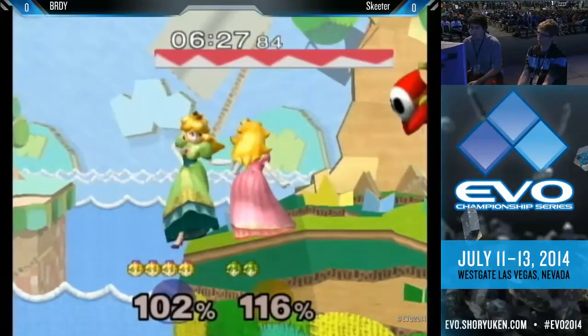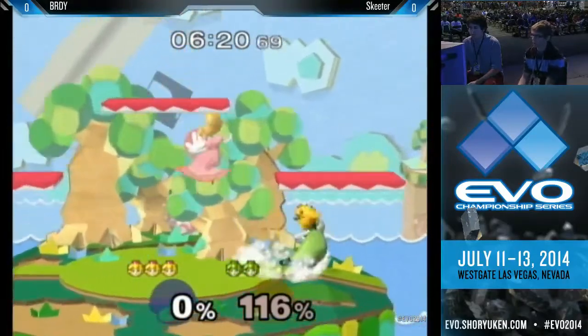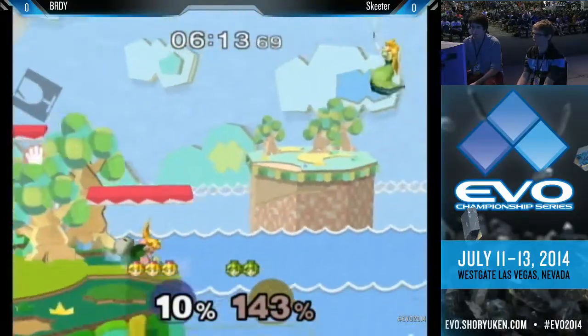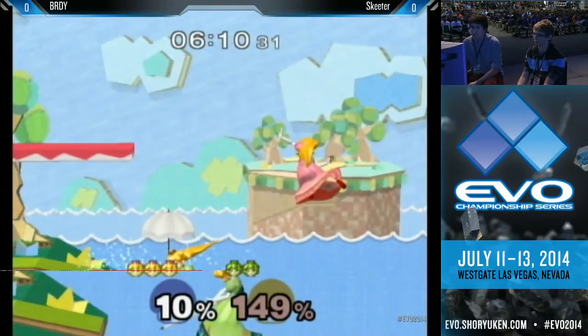A lot of this comes down to the float game. A lot of people feel that the Peach that's floating higher has a little more advantage in terms of just manipulating the hitboxes and covering angles. You wouldn't want to get caught by Peach's forward aerial — forward aerial has a lot of range in the front and also a little bit down and in front of Peach.